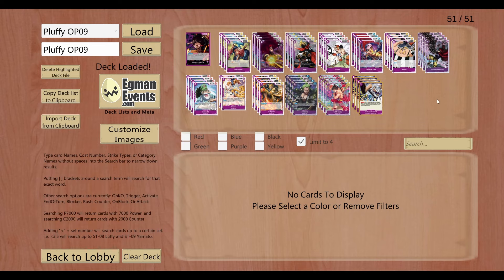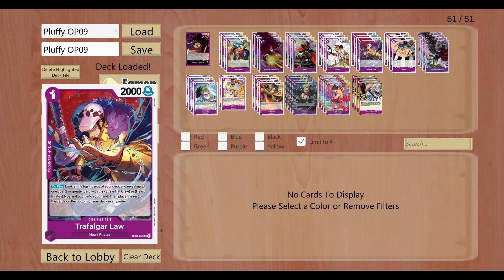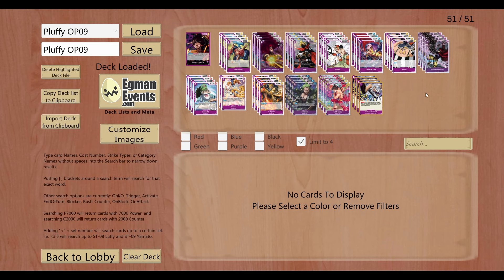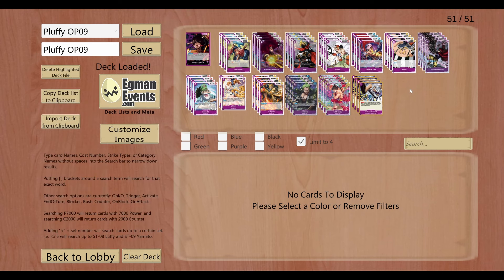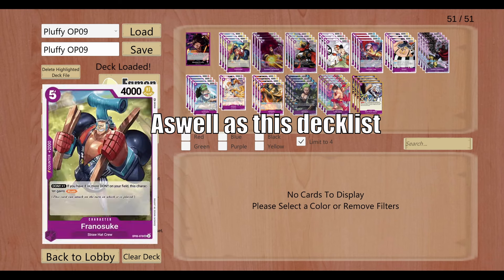I'm not going to go through a lot of the decklist or the strategy. I'm going to leave a link in the description of my OP-08.5 profile where you guys can see a better explanation of OP-08.5 but also OP-09 where I actually go through it. I'm also going to leave in the description two examples of decklists for the two strategies you can use with Purple Luffy.